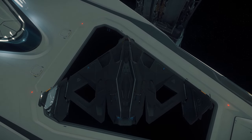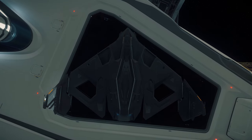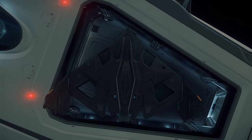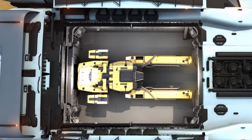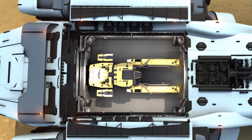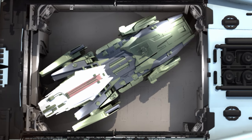I was going to try to do some investigation as to what might fit, but the user AngelArc on Spectrum actually used the 3D model from the hologram of this ship on display at IAE to try to fit some things in. They made a pretty extensive thread, linked below, and the more interesting ships that might fit are the Vulture — which could be useful if you find derelicts while exploring — and the Vulcan, although that one looks like it might not actually fit; it would definitely be a tight squeeze.